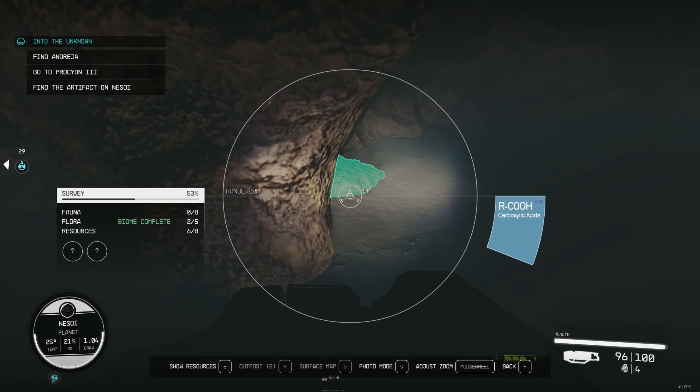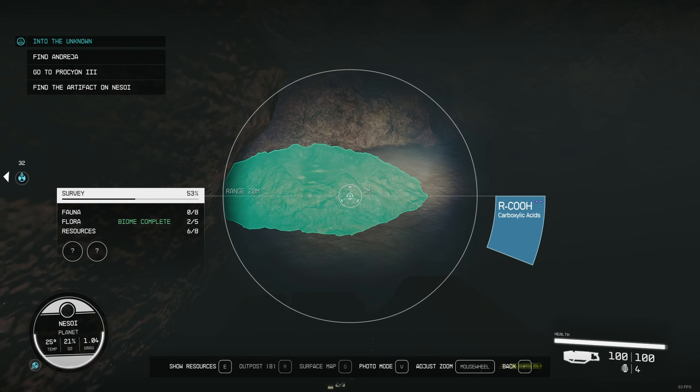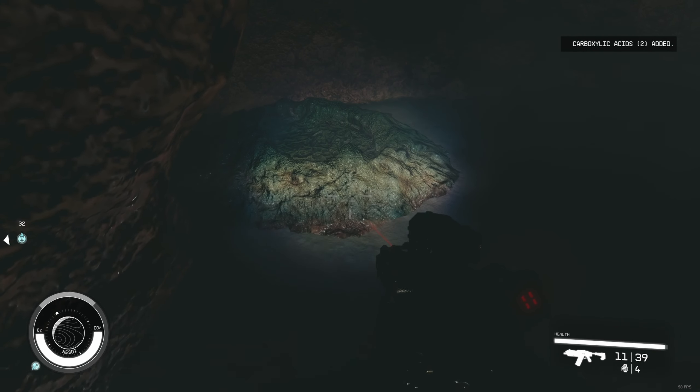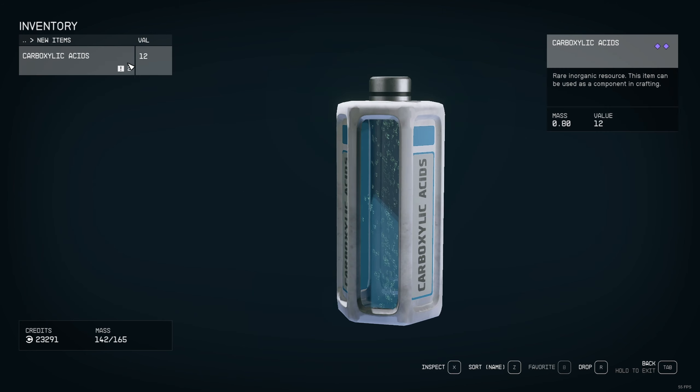I know it's kind of funny, but it is funny actually. So what is this carb? This is an acid. Same thing — you're going to go close and press E. There you go. And you're going to see how much it's worth and what is the mass — mass 0.80 and value 12.